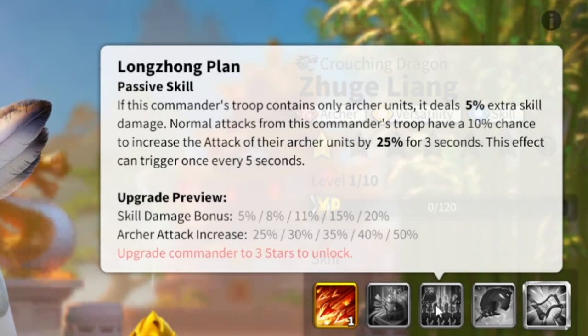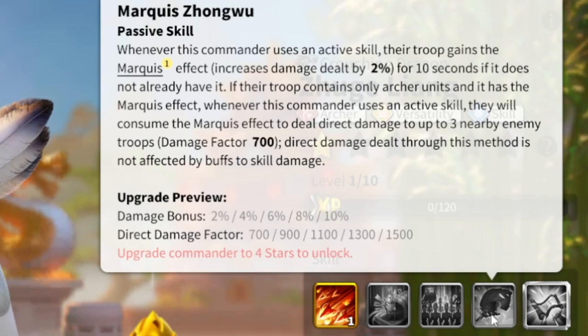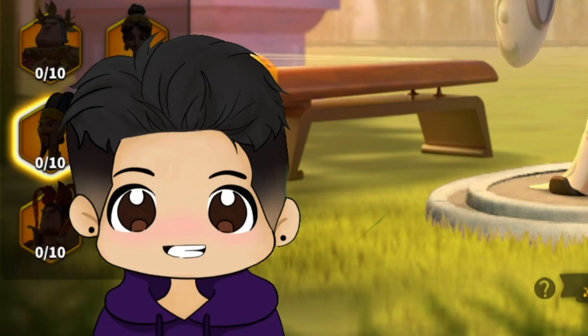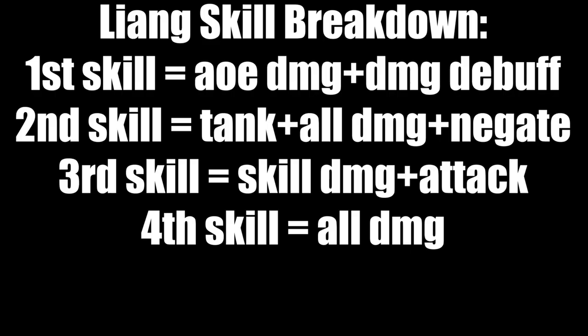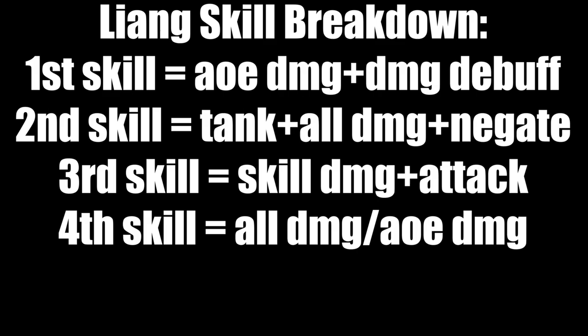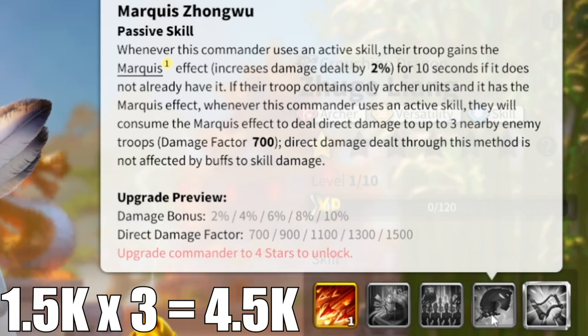The fourth skill: whenever this commander uses an active skill, the troops gain the Marquee effect, increasing damage dealt by 10% for 10 seconds. If the troops contain only archer units and already have the Marquee effect active, using an active skill consumes that Marquee effect to deal direct damage to up to three nearby troops at a damage factor of 1500 each. So when you use an active skill you gain a 10% all-damage buff, and if you already have it, you consume it to deal 1500 times three — that's 4,500 total damage. That's insane.